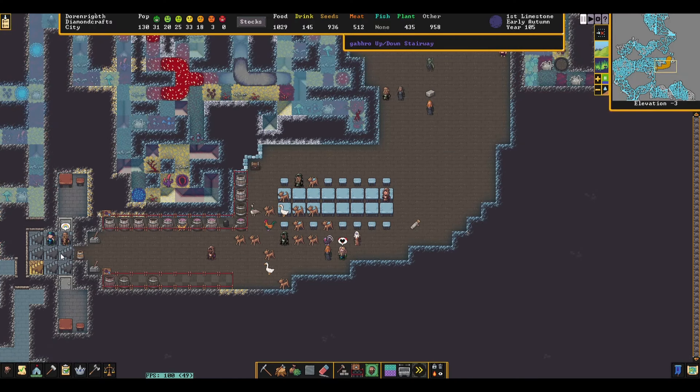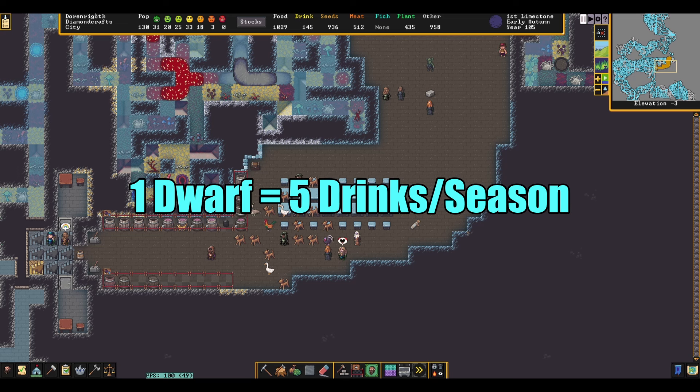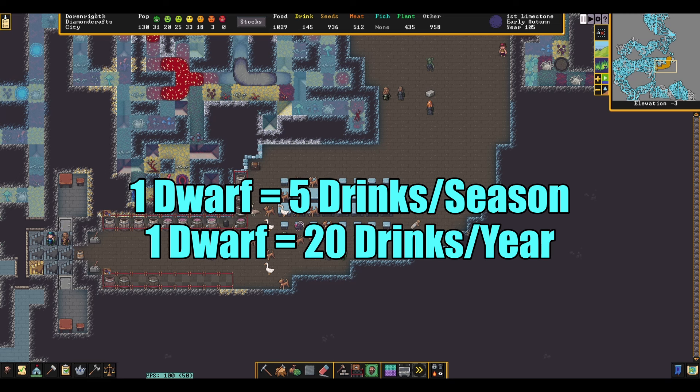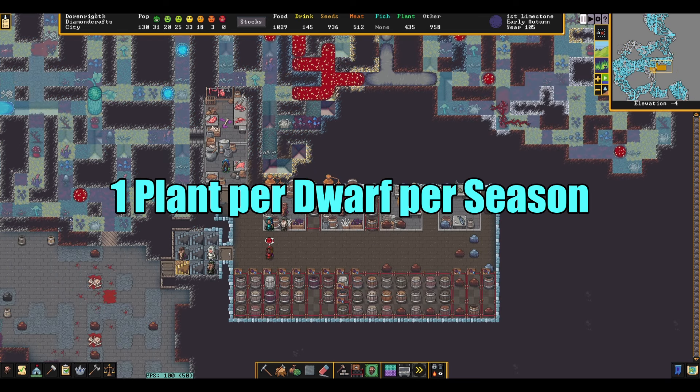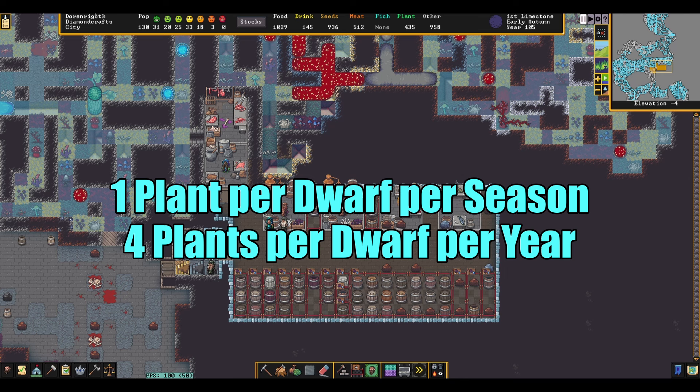To start with, we need to calculate how much booze our dwarves are going to go through in a year. On average, a dwarf will drink five times per season, so it will need about 20 drinks per dwarf per year. Brewing plants into alcohol yields five units of booze per plant, so we need just one plant per dwarf per season, or four plants per year.